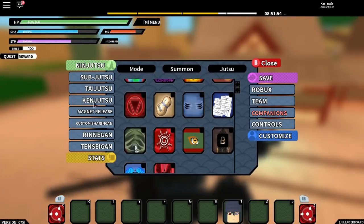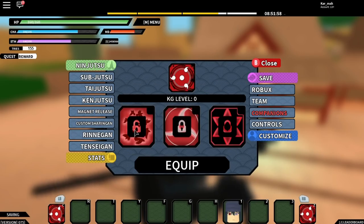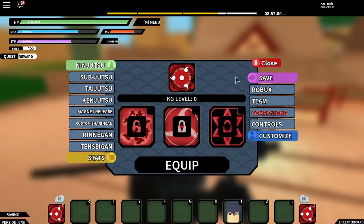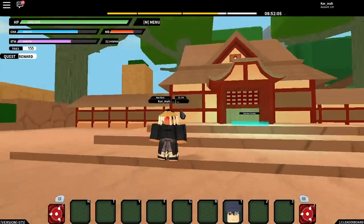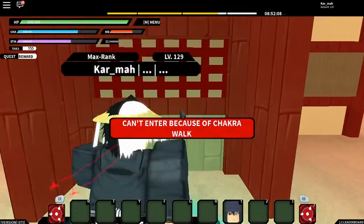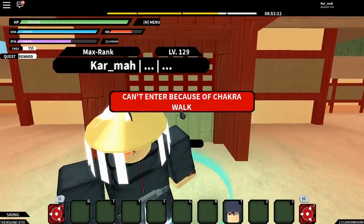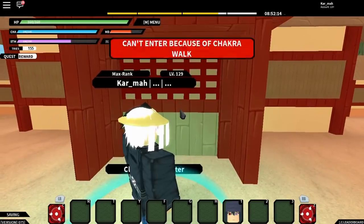I basically got Susanoo customization for free. I also checked my custom Sharingan and those are all the moves I chose for it. So I just got both for free — just like that.